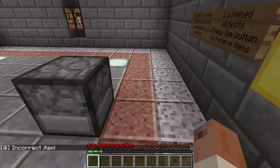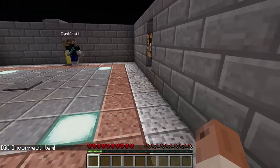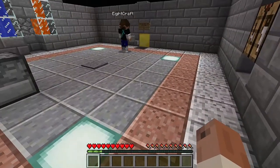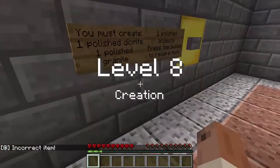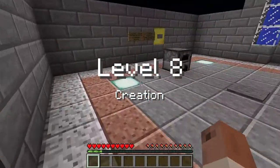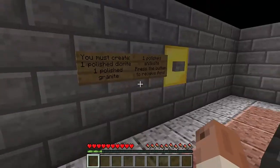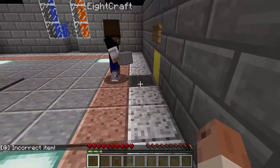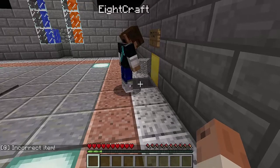An incorrect item. Do we have one of them already? We have the andesite. Wait, but you put an incorrect item in — oh my god. What do we need to make? Polished granite, polished diorite — we still need to make polished diorite. Granite to get andesite — however you get andesite, use andesite to get the diorite. Make four blocks — that's what I think, right? But whenever I throw the polished andesite in there it says incorrect item.